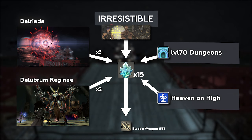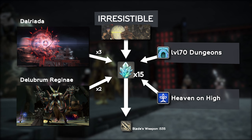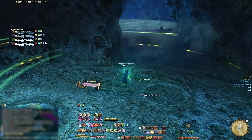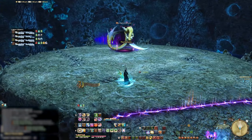Getting 3 per Dalriada run is nice, as the dungeon spawns much more regularly than the first Castrum. You might also try Delubrum Reginae for its multiple rewards and previous relic steps. However, the fastest farming method we recommend is running Hell's Lid or The Burn for that level 70 dungeon drop. You can even grab a party of Blue Mages and it will go even faster.